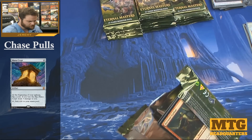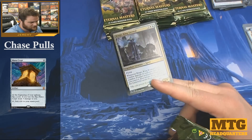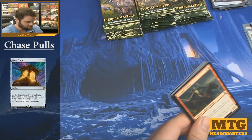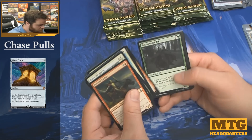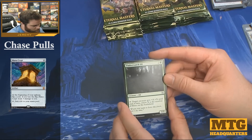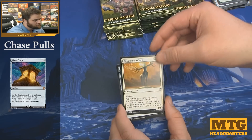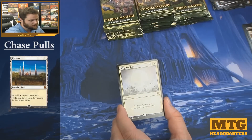The printing looks a little off in this Brago though — like a little faded or something. I opened a foil Brago in Conspiracy, I think it was around $10, I imagine this would be around there. Timberwatch Elf, Glimmerpoint Stag, Worn Powerstone, and a Wrath of God — beautiful card.